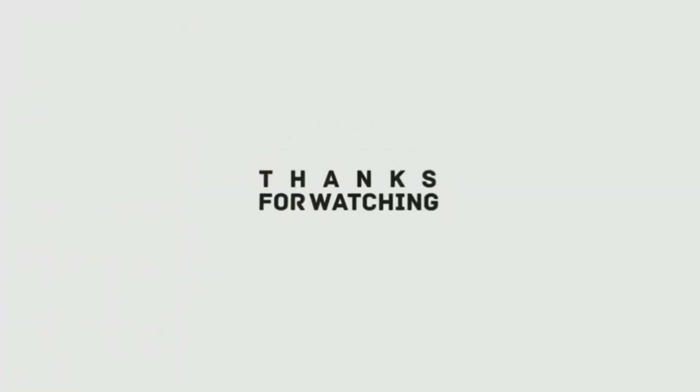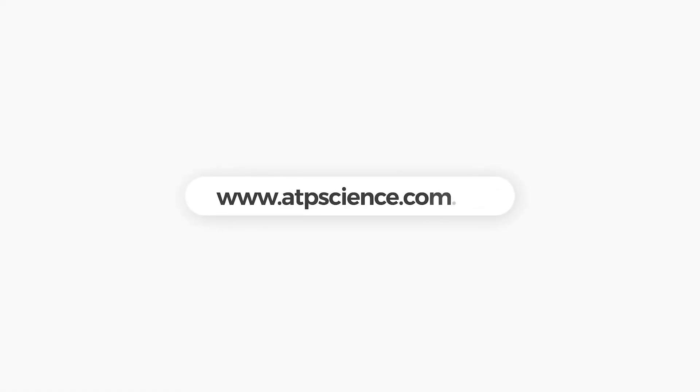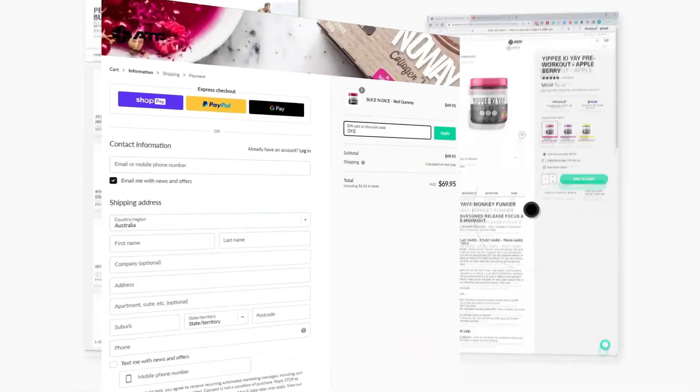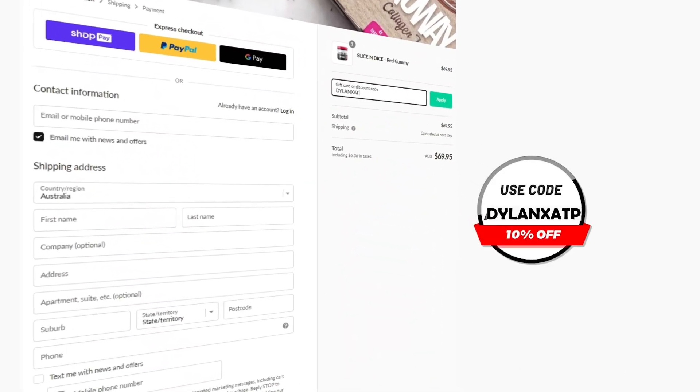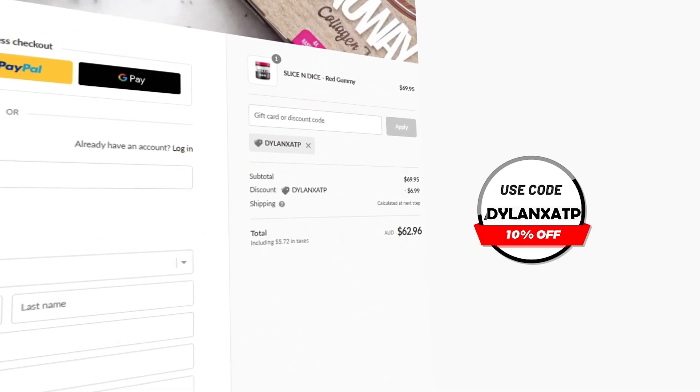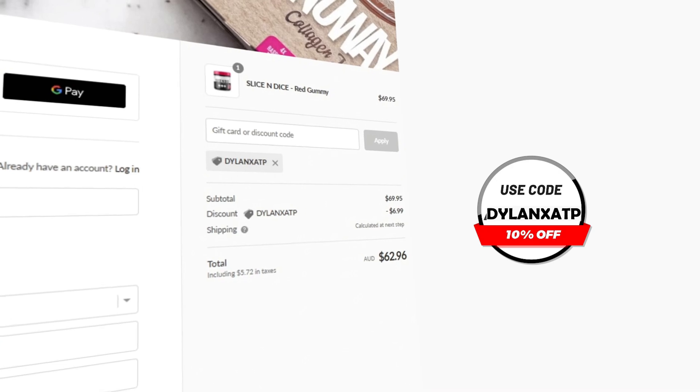If you enjoyed the video, I'd really appreciate it if you hit the subscribe button. And lastly, if you want any pre-gaming fuel or supplement, head over to atpscience.com — that's the first link in the description — and use the code DILLANETSATP at checkout to get yourself a discount. It's the cheapest way to get supplements and it helps me out a ton. Thank you.